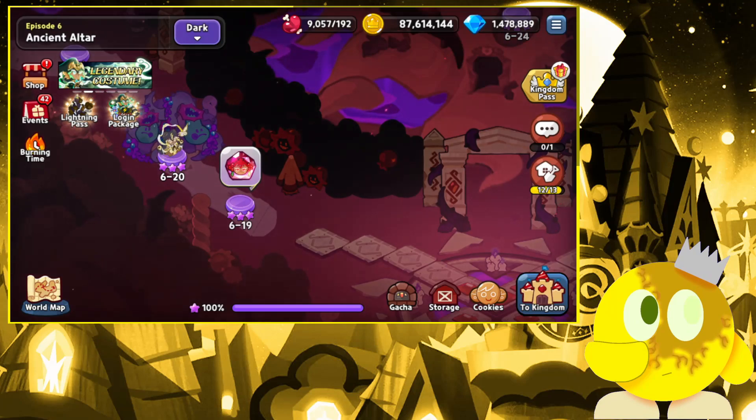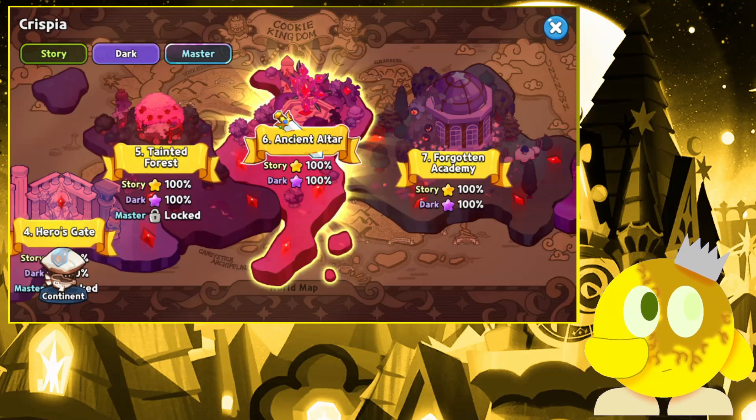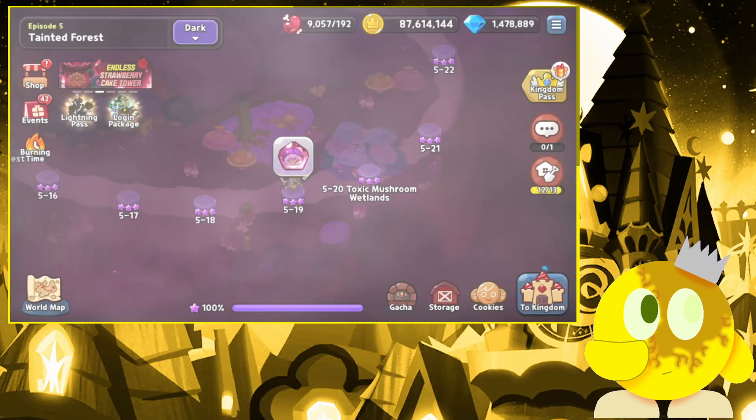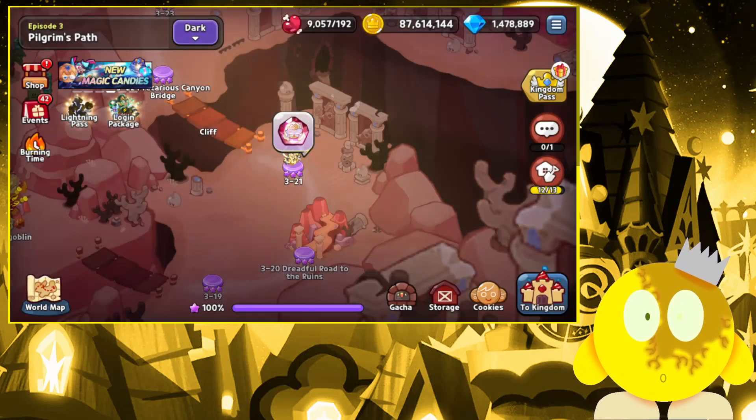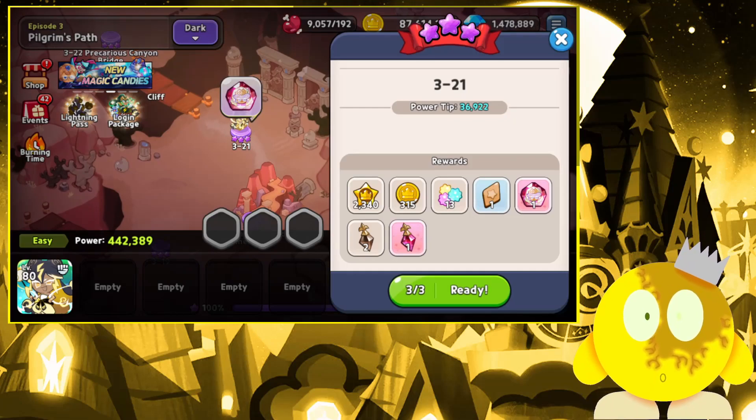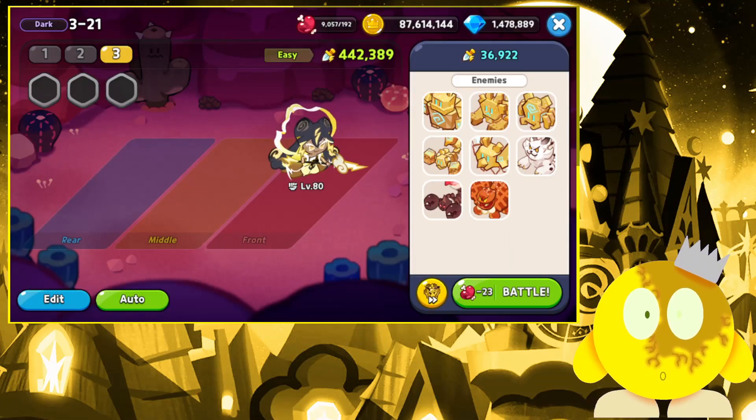I don't think Blueberry Pie would be strong enough for that, so instead I'm going to go to like World 4. Because I want to test out Blueberry Pie Cookie and then Twizzly Gummy, because I know Twizzly Gummy Cookie is going to wreck at the level I have her at. But 36,000 — let's go ahead and do just a test there.